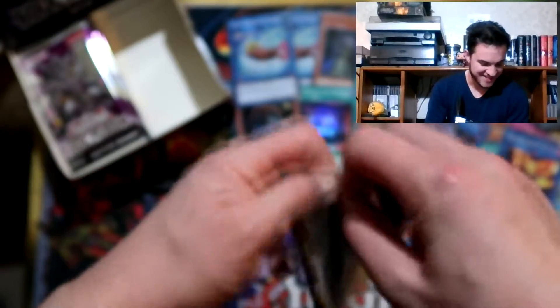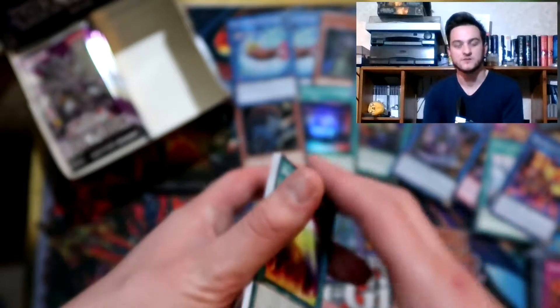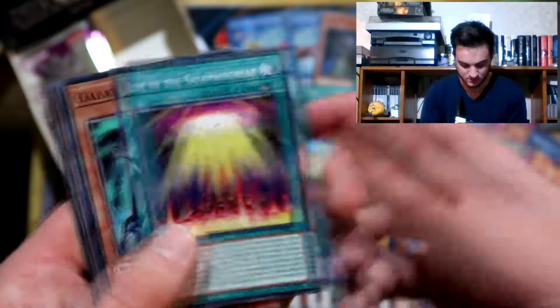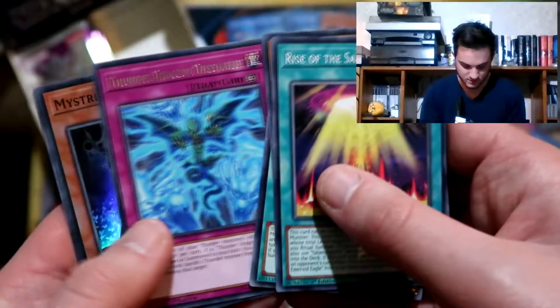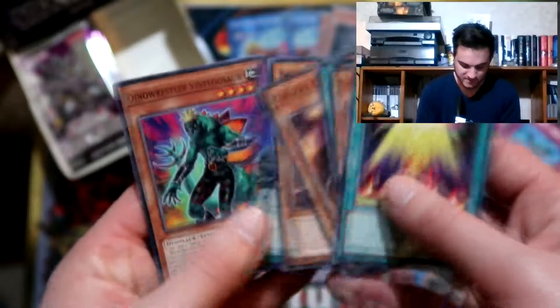Last pack on the right hand side here. Salamangreat and Dino Wrestler are two very good new archetypes that are going to be quite cheap to get into. Thunder Dragon Discharge and Mystic Holder. Pencil Bloom. You need to be playing those Imp Incantations if you are running a ritual deck, for sure.